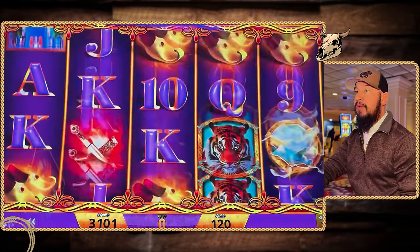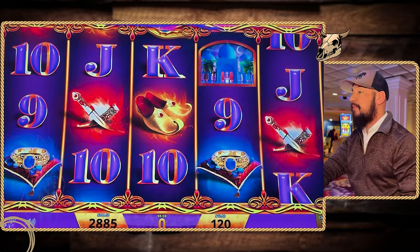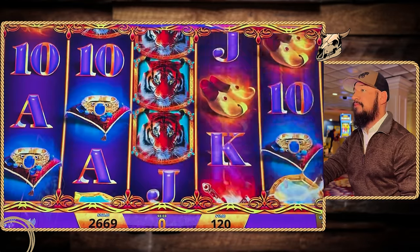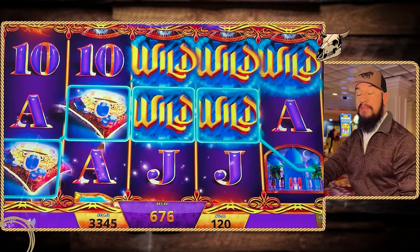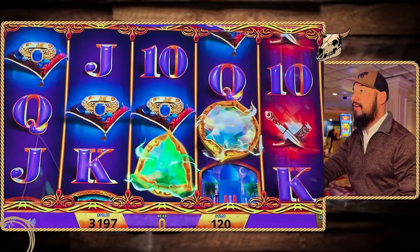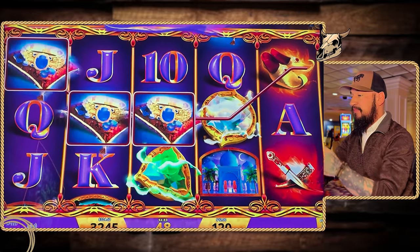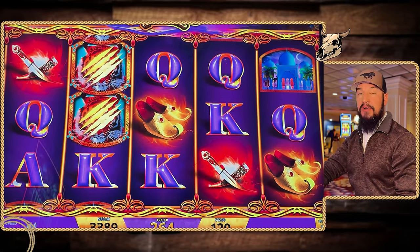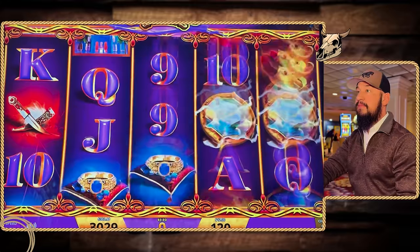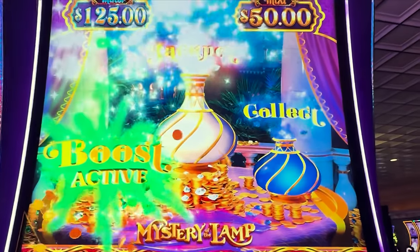Go off again — the game is coming through for us today. It's growing — oh, it just grew. Queens all the way across the screen — $26. Did we get it? We got it! Hey, we got the boost!